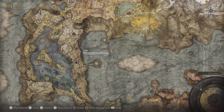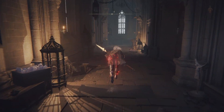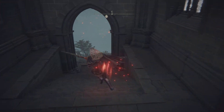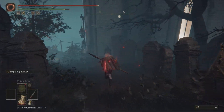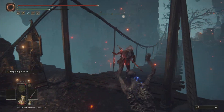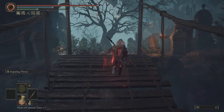Where are we? We are in Raya Lucaria Academy. We're starting off from the Church of the Cuckoo Site of Grace. And at the end we shall find a teardrop scarab. Once you get him out of the way, you shall have the prized item. I've already done it so the teardrop scarab won't be there.